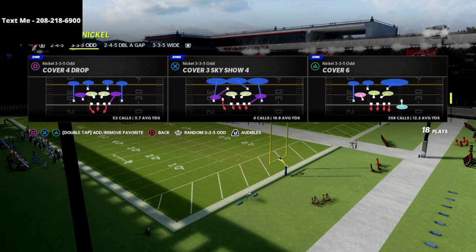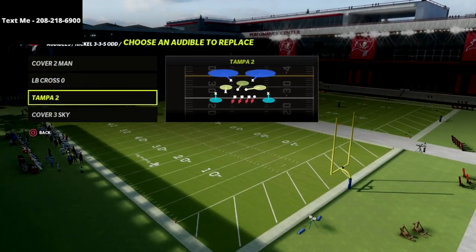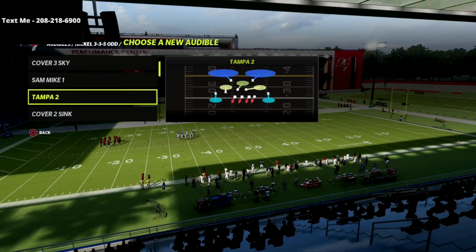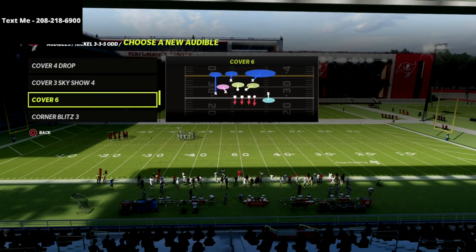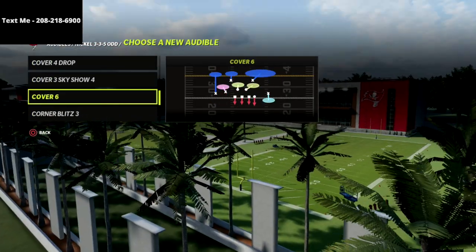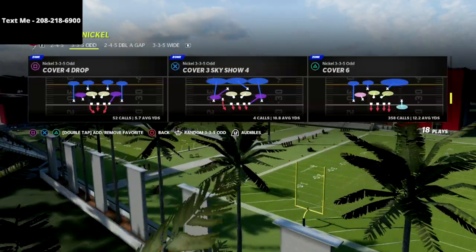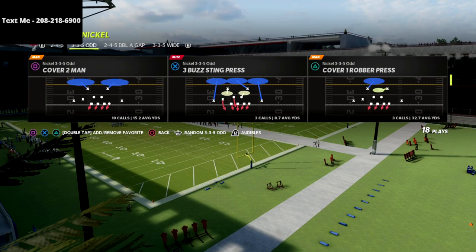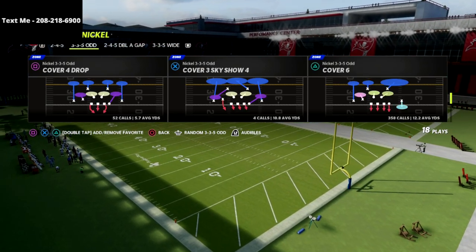We're going to be utilizing two defenses. We're going to put the Tampa 2 or the Cover 2 sink in our audibles. We're also going to have access to the Cover 6. I personally like to have the Cover 4 drop in case I need to go to that as well. We're going to start out with a Cover 6 look in terms of defending this.